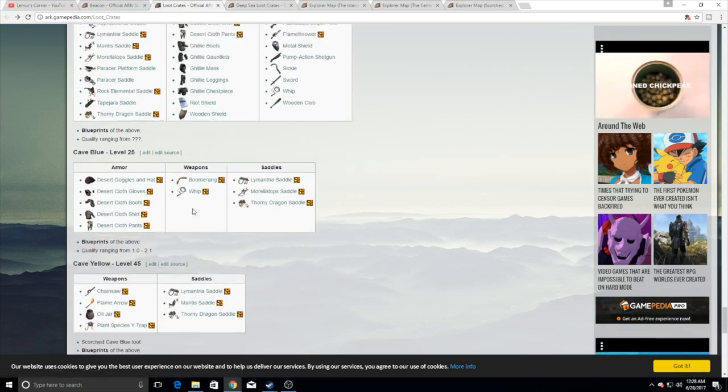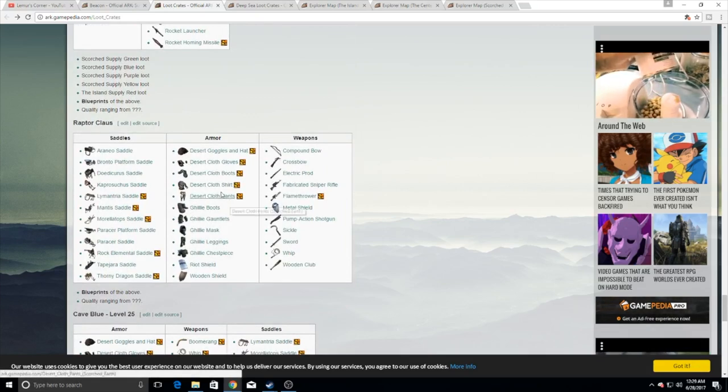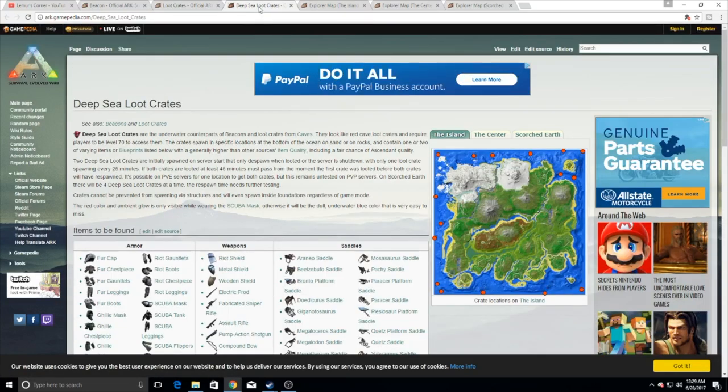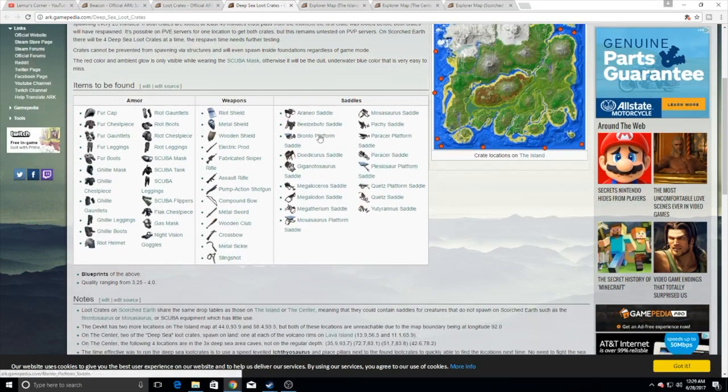Now let's jump into deep-sea loot crates. I have three videos on these — the Island, the Center, and Scorched Earth — and I'll link them in the description. This is the list of stuff you can get: blueprints and items that are the exact same thing, with quality ranging up to 4.0, which is huge. This is where you get metal swords, assault rifles, and all that fun stuff. But notice there are no hatchets or pickaxes again — that's why it's so important to understand. And there is no fishing rod here either. The fishing rod as a non-blueprint can only be gotten from the Mosasaurus, and as a blueprint you have to get it from those yellow beacon drops over land.